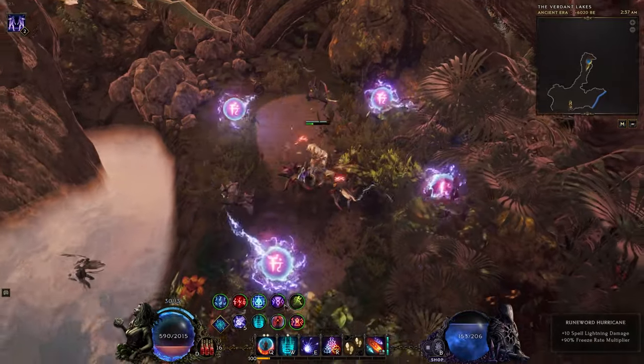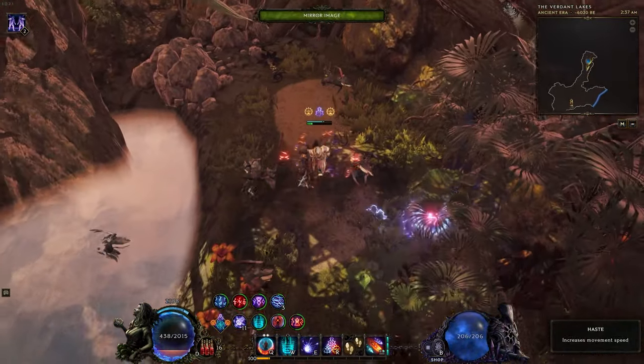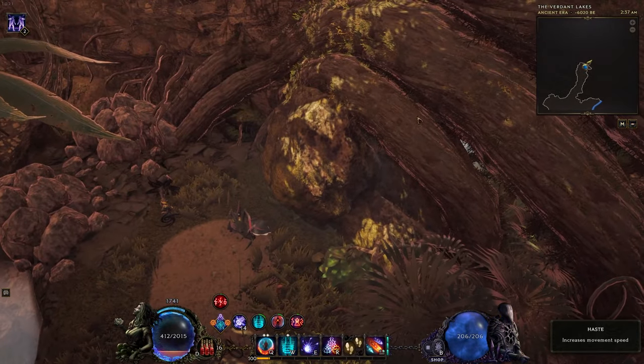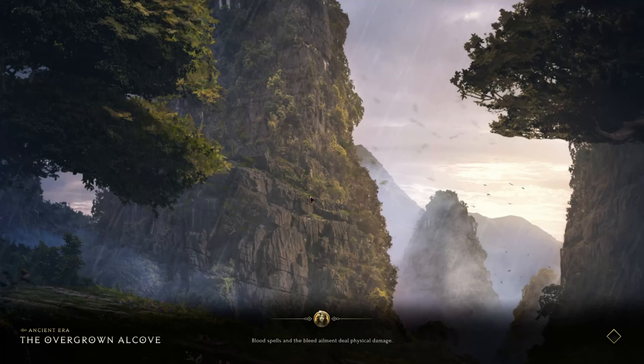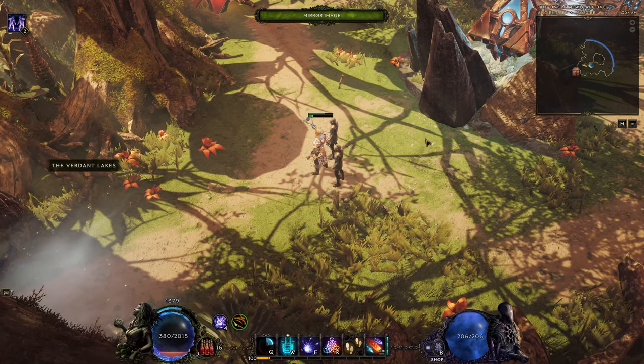You follow the path that we just took right there. Kill a couple enemies — there should be a boss that was here. I think we killed her just because our build is just so badass. You come walk into the boulder and that's the hidden area — the Overgrown Alcove.